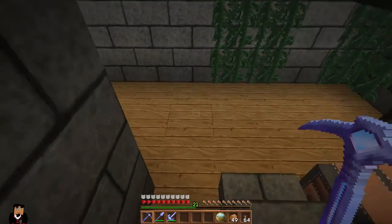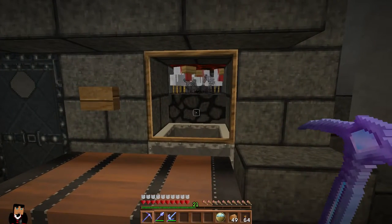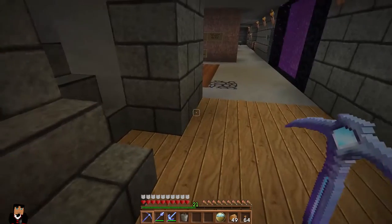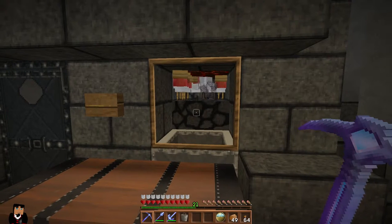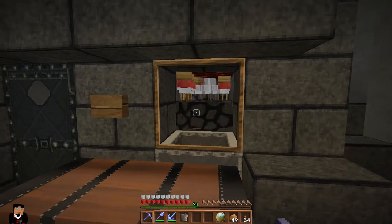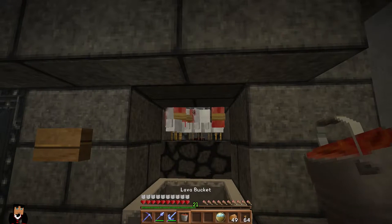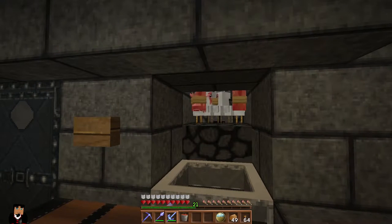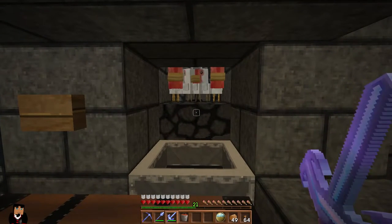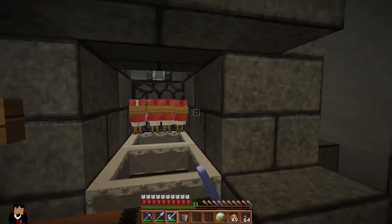We've also got to get rid of this lava and these babies. Hmm, where's my bucket? This might be a bad idea... alright, alright. Let's see. There we go, got that. I'll just do it this way maybe. Alright, now we can kill them all.